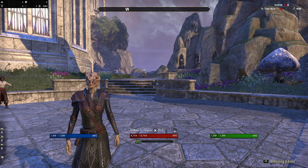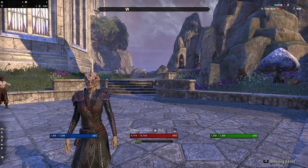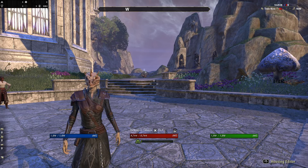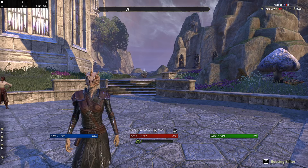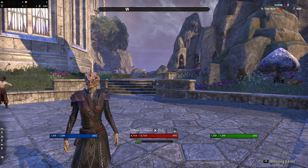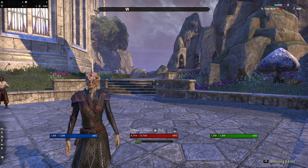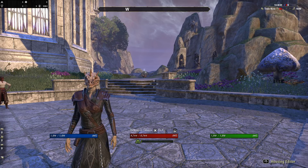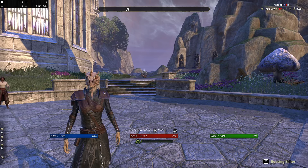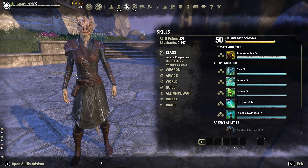Hello everybody and welcome to a brand new Elder Scrolls Online guide video with me Sherman. Today we're going to be going over the Warden class and its passives, active abilities, and ultimate abilities, and how they play into your character design depending on which role you choose. We're going to go over the class skills — the active skills, the passive skills, and the ultimate abilities.